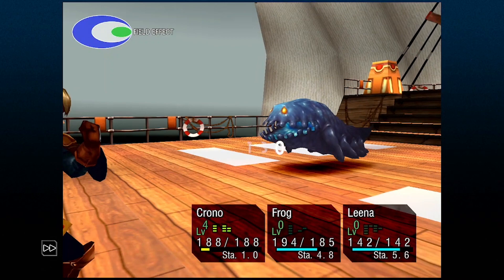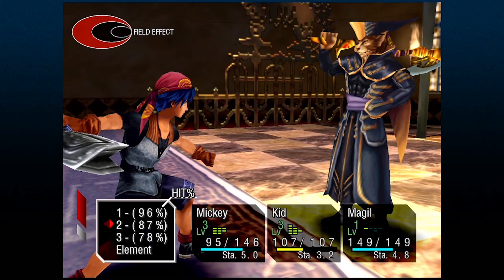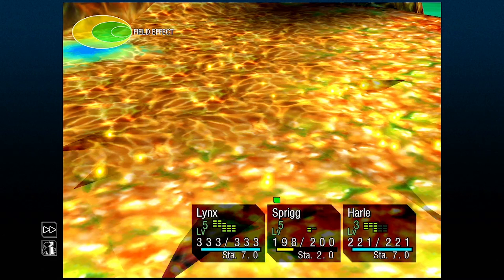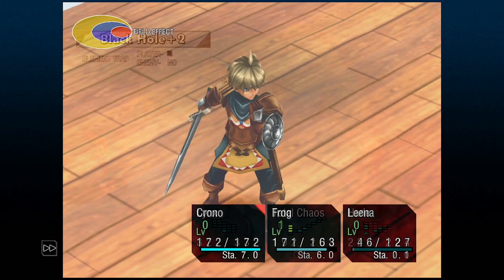So in this example, Lynx now has a boost of 25% in his damage, and if he attacks Surge, Surge is going to be taking 125% more damage — all of that equaling out to Lynx doing 150% more damage to Surge. The big takeaway is that you want to try to fill the field effect with the opposite color of your enemy as best as possible, because it decreases their DPS while also increasing the damage you can do to them. This is especially true if you're using a character that has the opposite innate color of the enemy.